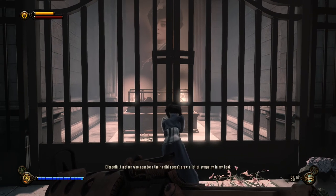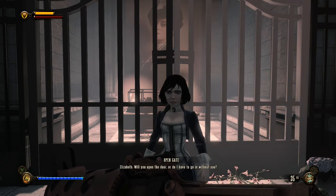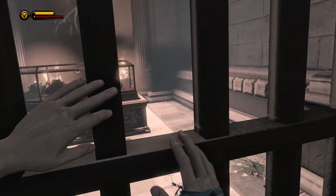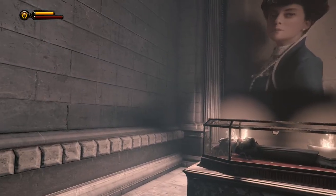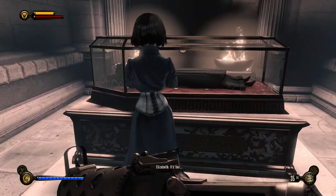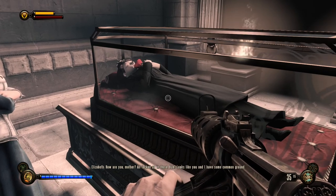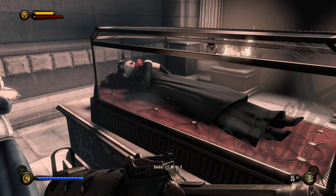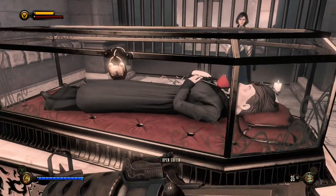'She's your mother — who abandons their child doesn't draw a lot of sympathy in my book. Take a moment to think about what you're doing. Open the door, or do I have to go in without it?' Elizabeth is starting to become cold-hearted. Let's open the gate and chop off the hand. 'How are you, mother? All locked up in there? Looks like you and I have some common ground.'